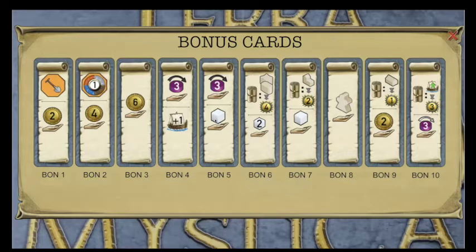Later in the game, the cards we've discussed so far tend to reduce in value because your economy will have developed — you can get more coins and workers, shipping levels are already upgraded, and you have a better natural power income from your structures.